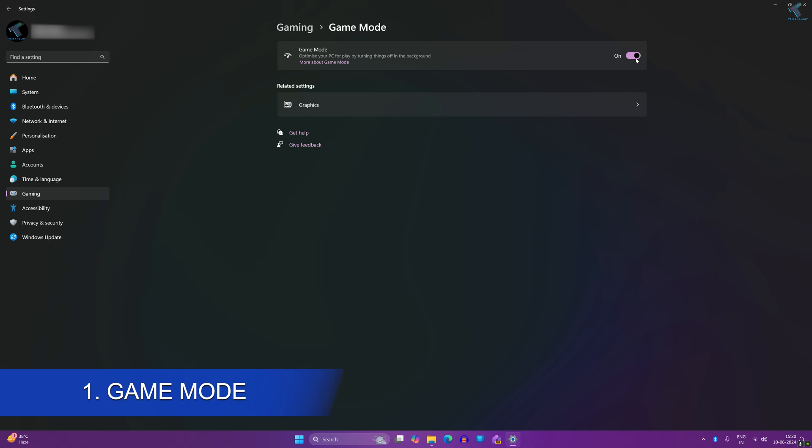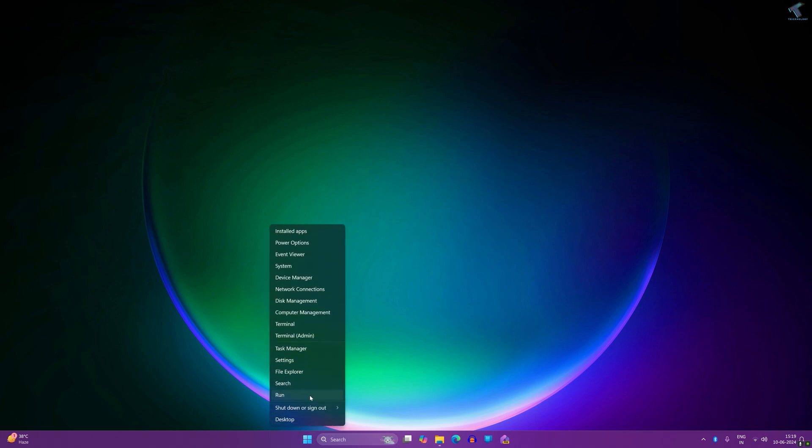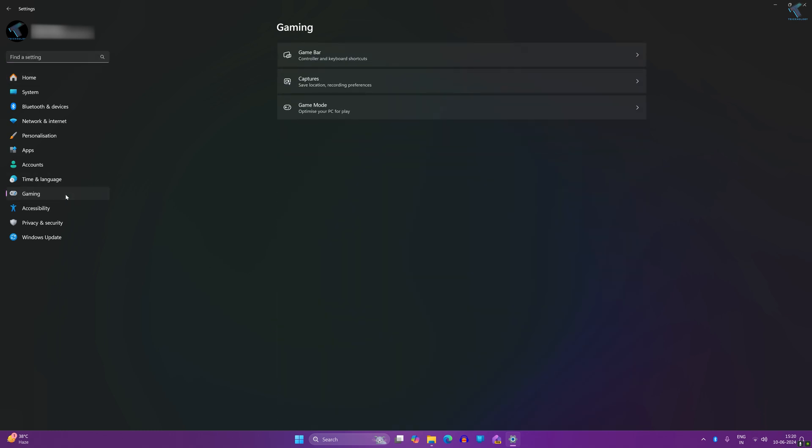Number one is Game Mode, which helps you to optimize your PC while you are playing games on Windows 11. It will also help to turn off background apps while gaming. To enable Game Mode, right-click on your Start menu, click on Settings, click on Gaming from the left side, and on the right side you will get Game Mode — simply enable that option.